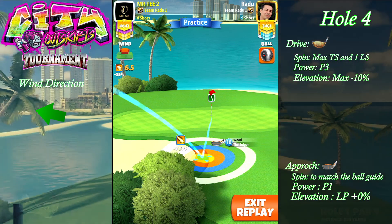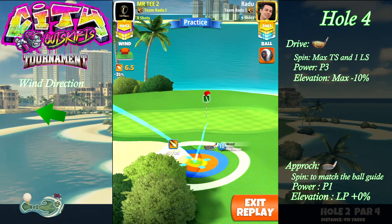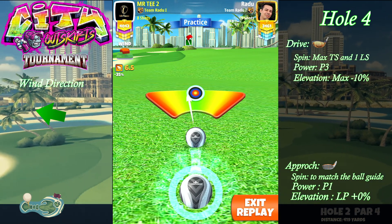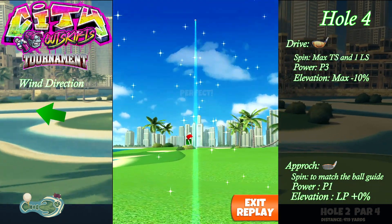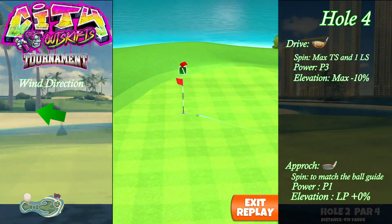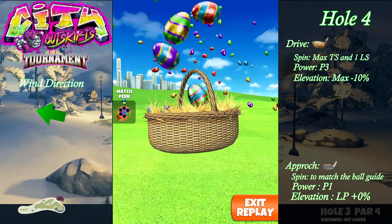Try to aim and pull as straight as possible. If you do everything correctly, you're gonna get the fourth eagle of this tournament. This one dropped dead center — good luck.